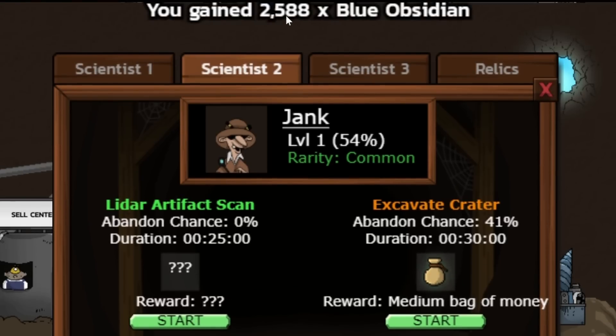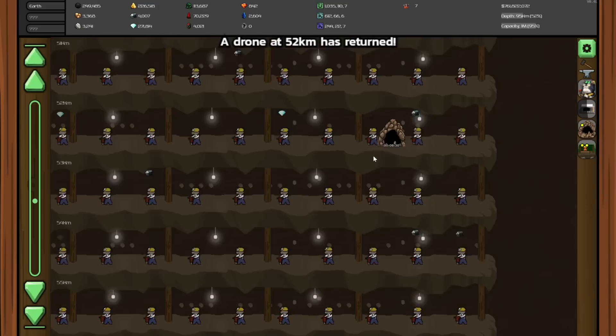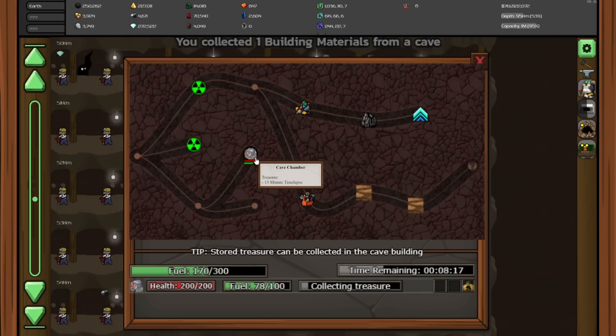He had a lot of blue obsidian. Let's also get a random thing from you going. And sadly, no third scientist. But a drone has come back with the building materials — very good. And this little guy just made it to the time lapse, so he's going to work his way back.